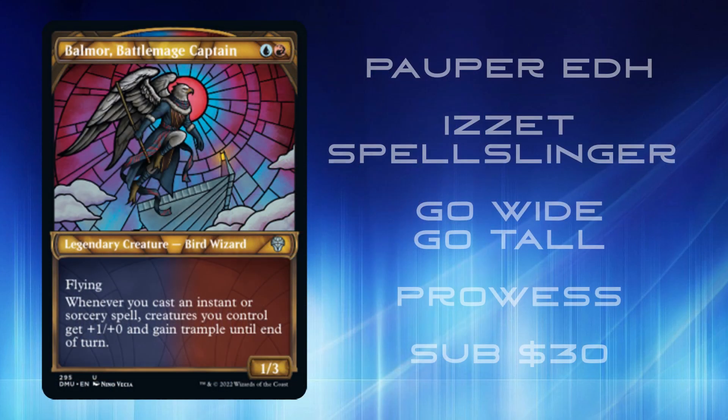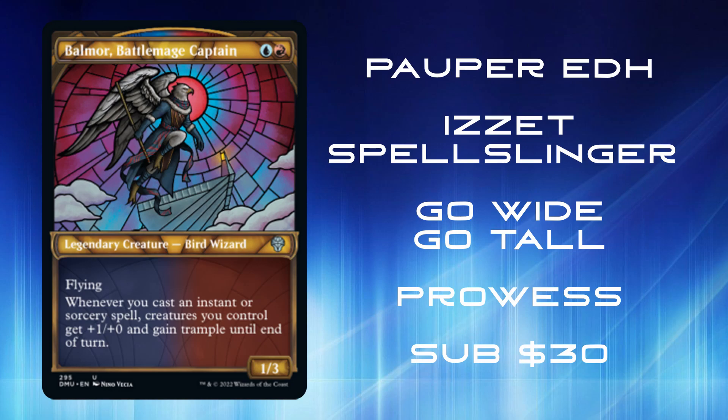For this deck tech we're going to focus on a Pauper-based strategy. Pauper is a great format that allows new players to build decks at a very casual yet sometimes competitive level without having to break the bank. This overall deck is roughly between $25 to $30. We now have a spell-slinging deck with an overall go-wide strategy for only sub-$30 — it's a great value.